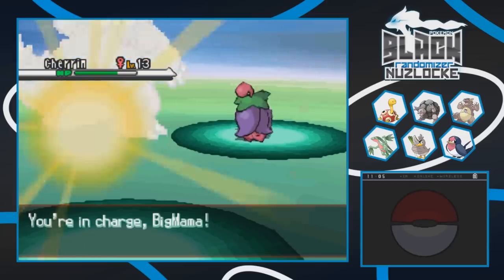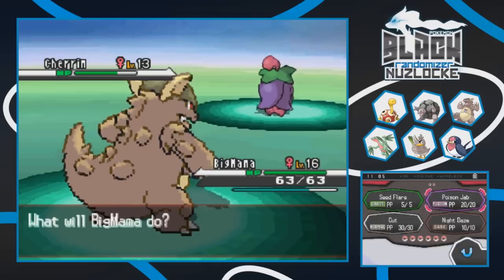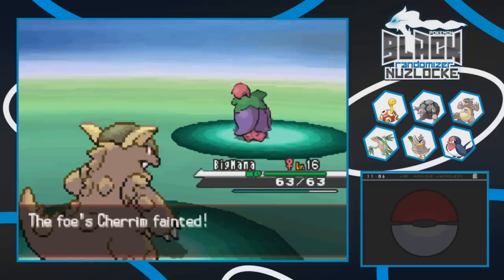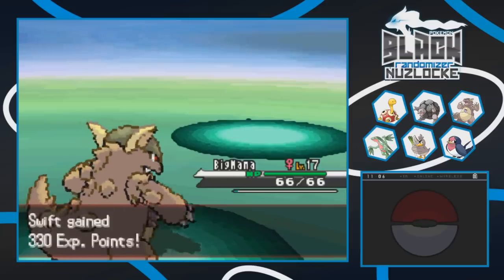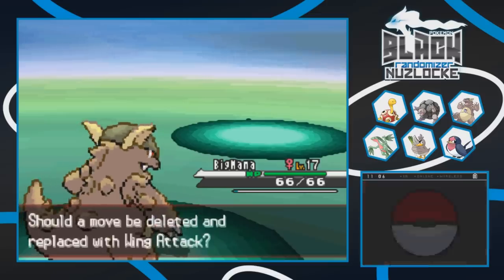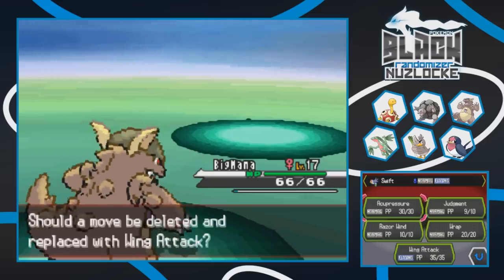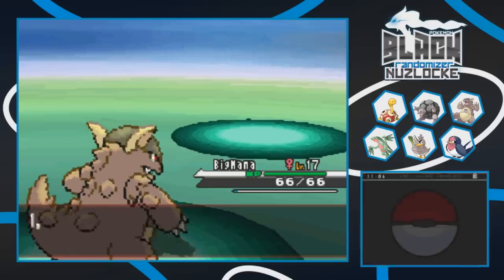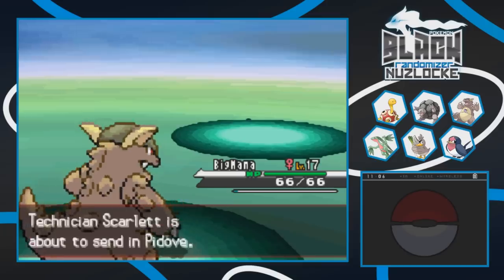At least Taillow is gonna get a bunch of experience from this. Big Mama reaches level 17 and Swift goes to level 13, learning Wing Attack. Sometimes the randomizer just doesn't work, but Wing Attack is a solid move. We get rid of Acupressure since it randomly boosts a stat, which isn't ideal for a randomizer. Now we have dual STAB moves. Next preschooler has a Pidove - let's switch train briefly.